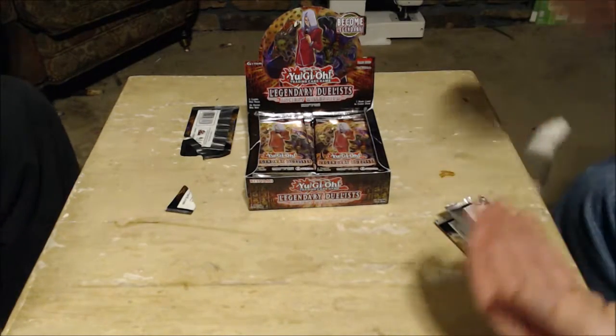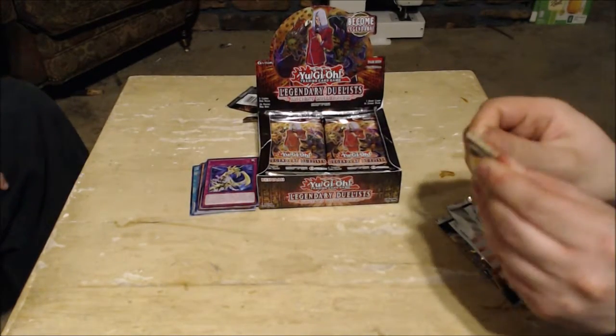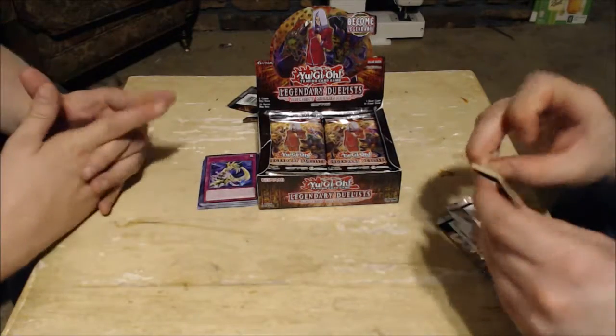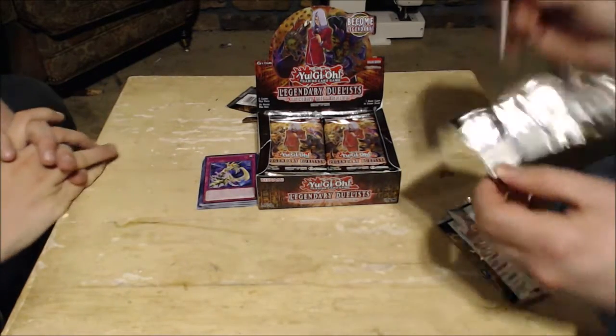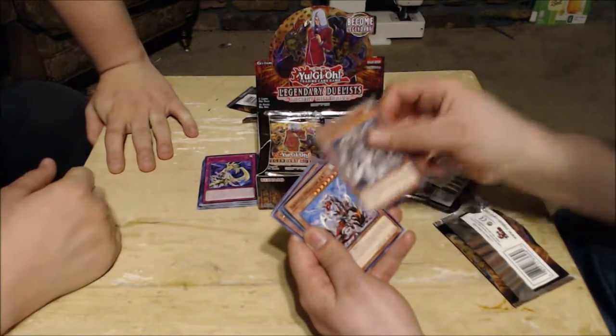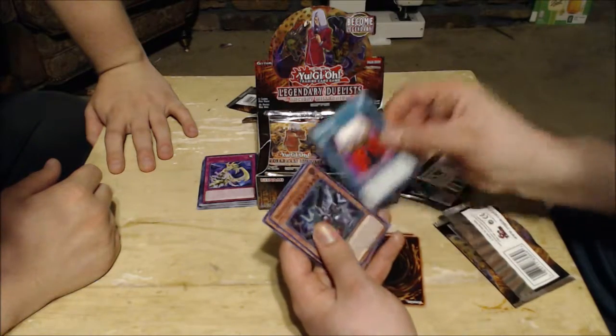I was a sucker for it just because it took Yugi and Wevil's very first duel and actually made it feasibly possible in the card game. Yeah, but the effect isn't that powerful. Now, Metamorphosis, Insect Queen, and Parasite Paranoid. Oh, Ancient Gear Golem — we got something shiny. Arm Dragon Level 7!